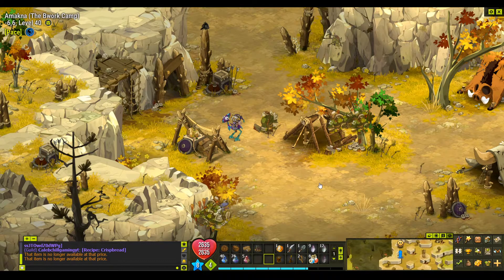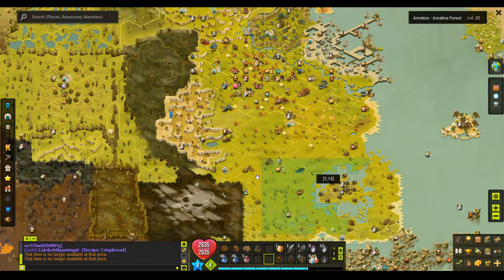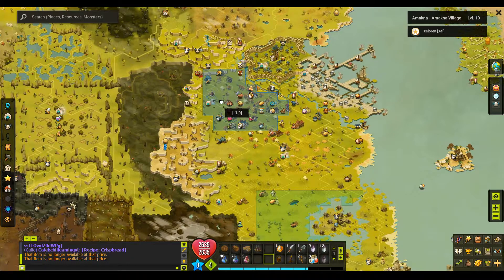The first thing you want to do is on your map go to 2,-1 — I always get the map mixed up — 2,-1 here at the Emachna Inn. We have to talk to Pentagone, which is obviously a pun on pentagon. So we talk to them and say 'who me.'